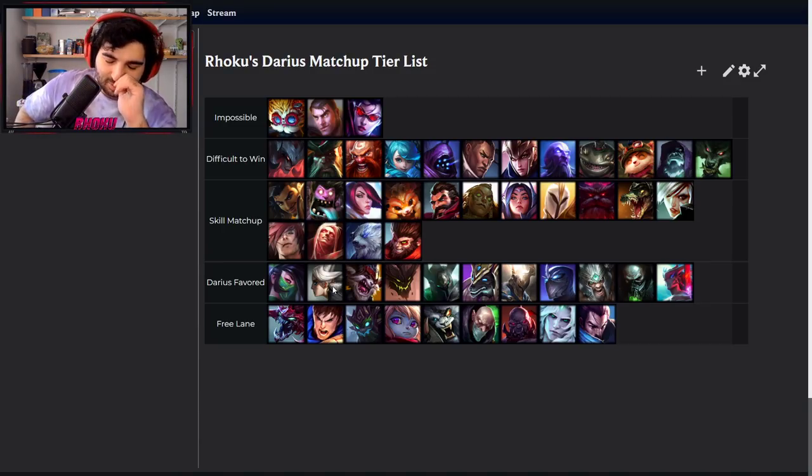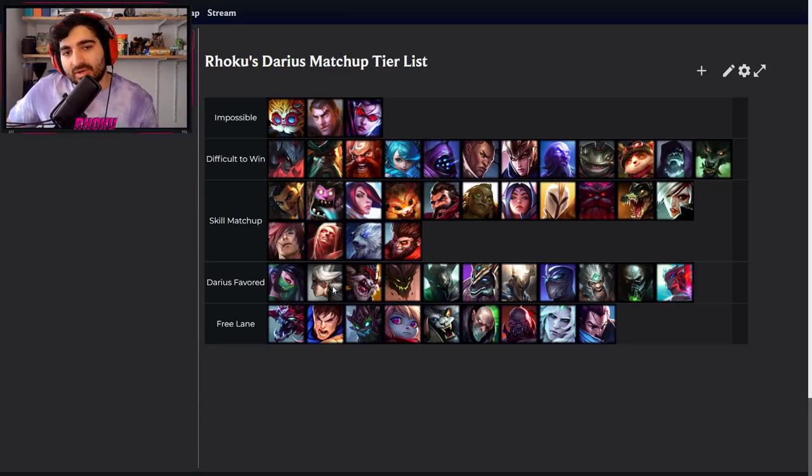When chasing Camille, never use your Q because she'll just hookshot away and you can't cancel with your E. Just auto-W spam her, and when she hookshots, use your E, and once she has no more E, then use your Q. The EQ combo is really important into her because she can use her ult to point-and-click you and avoid your Q.